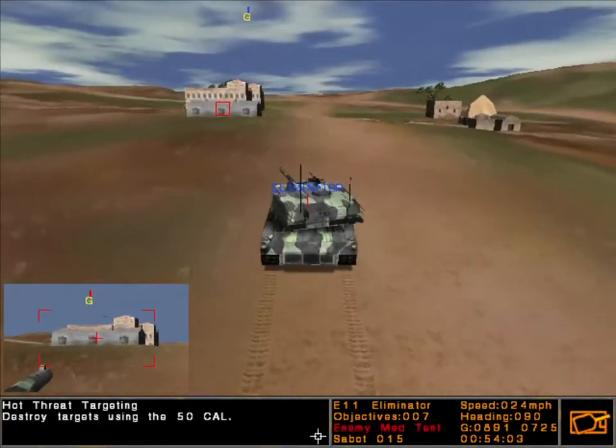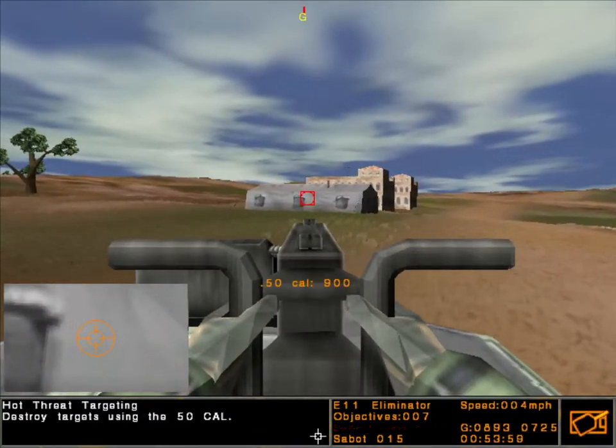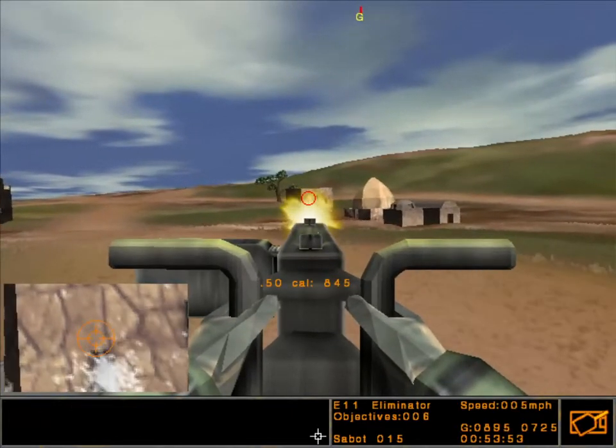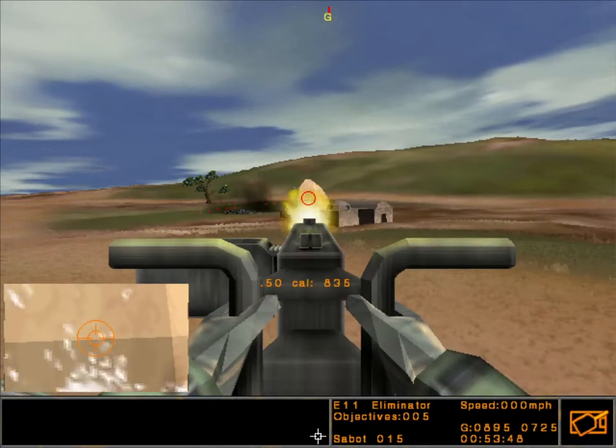You have reached waypoint 3. Now take out some stationary targets using the .50 caliber machine gun. Press F8 to get in the commander's unbuttoned view. Target the building with the .50 cal and let loose.